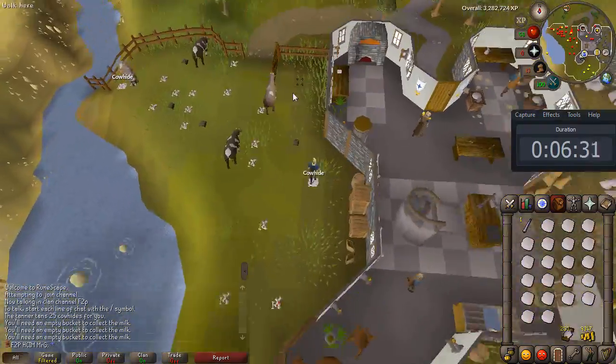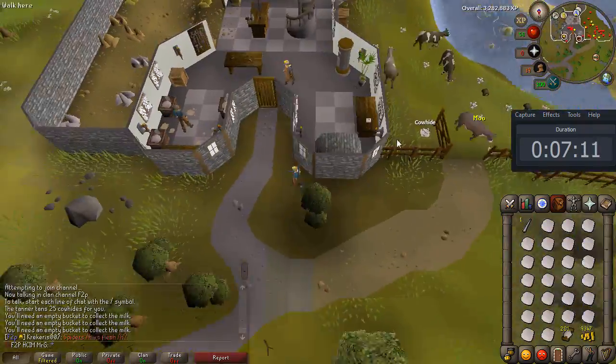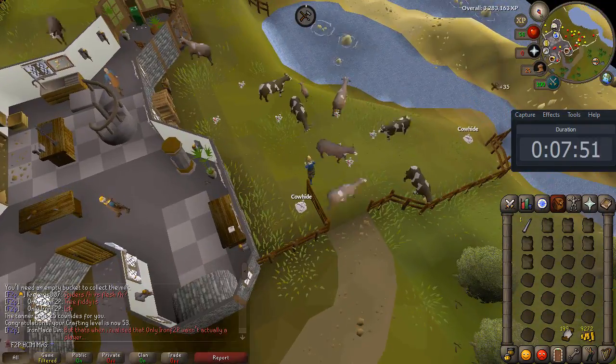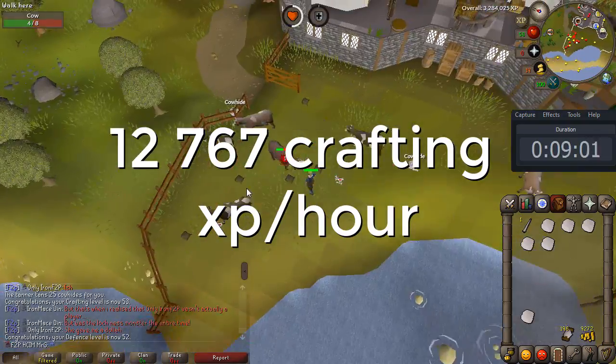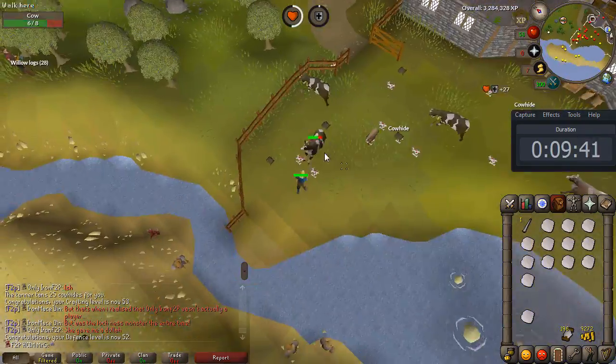So I did 1 hour of killing cows next to the crafting guild, tanning the hides in the guild and making hard leather bodies. The crafting exp an hour was around 12.7k, which is almost the same or better than tiara crafting with teleports.